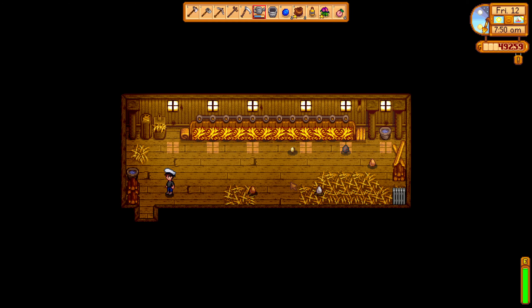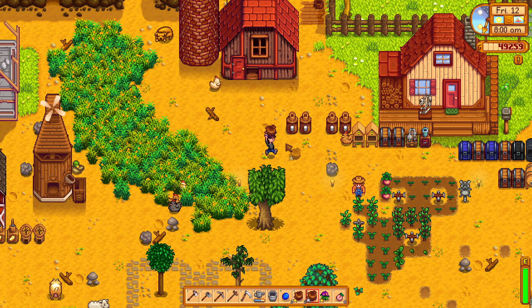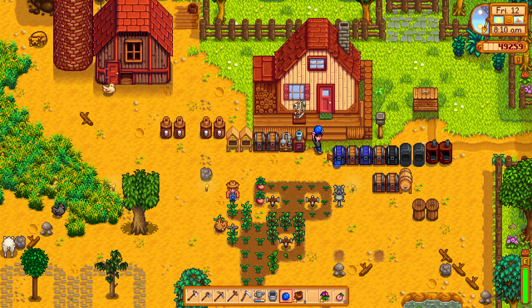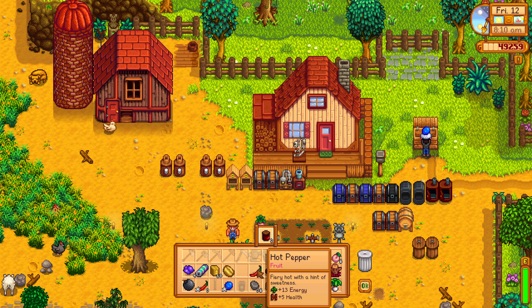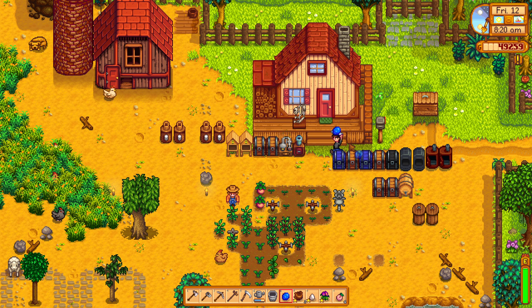I got a full inventory. All right, let's go and sell off a few things — like this jelly. Let's keep the sweet pea for now though.